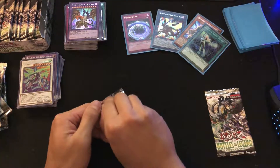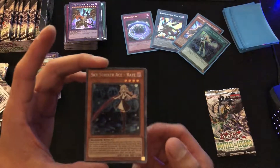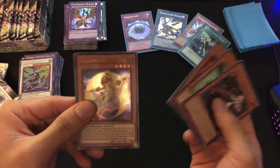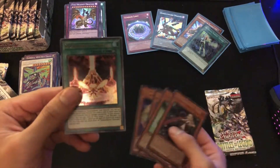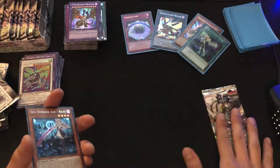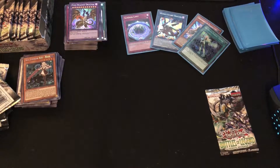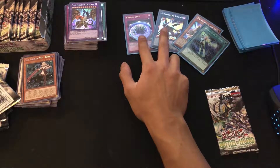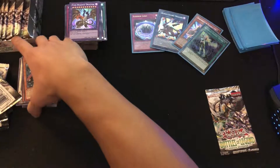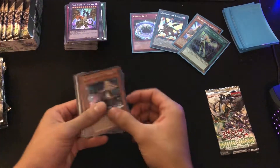We got this and one more pack left. Another Sky Striker Ace Ray, Fortune Fairy Woo, Vision Hero Gravito, Lunalight Kaleidochick, and Sailing Man Great Sanctuary. This is sweet — we're on to our last pack. We forgot — oh we got that Trap Trick Zero, actually a pretty decently priced card at three bucks. Need to find that and sleeve it up right away.